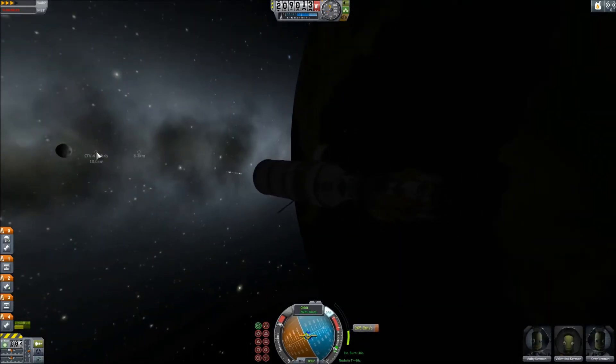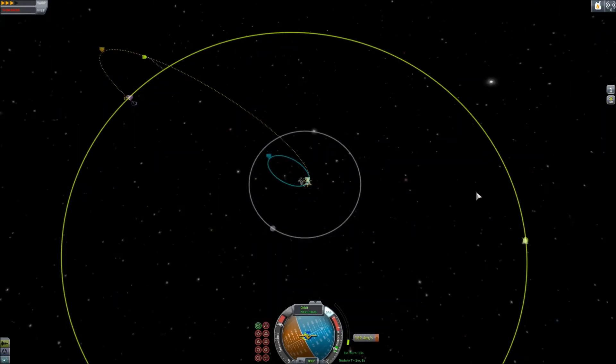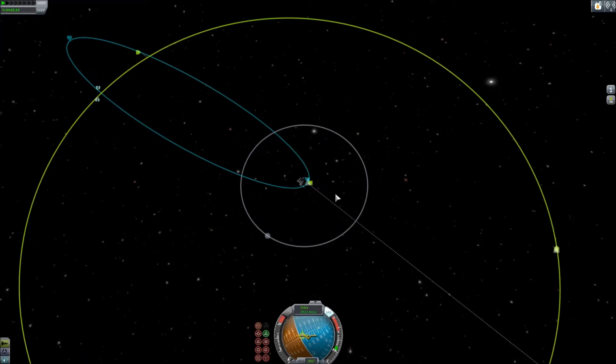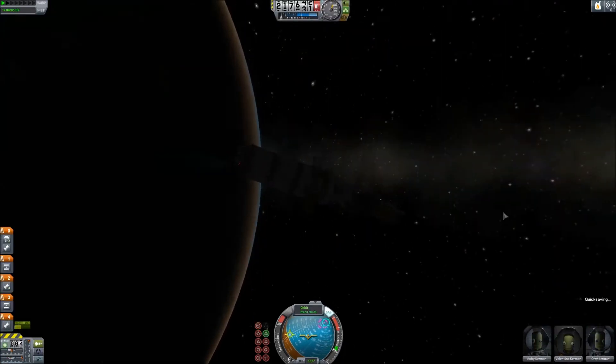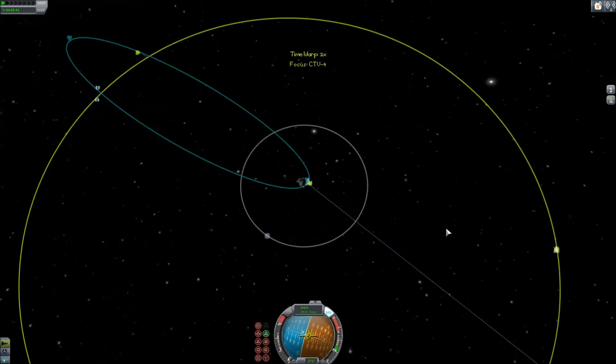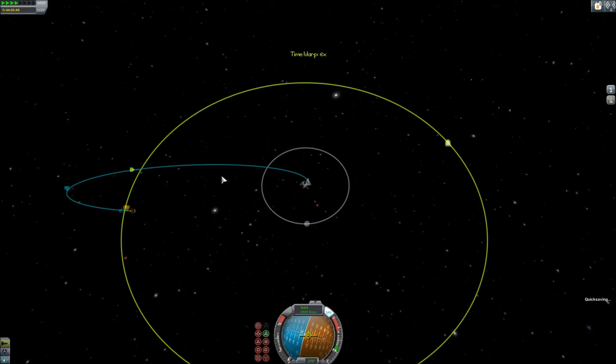The Osprey probe has a docking port on front, allowing it to dock with anything with a normal port. It contains two resource drills, a small resource tank, some fuel cells to power the resource drills, and a couple of solar panels to power it once in orbit. The Osprey's goal is to land at a high resource concentration, which has been mapped out by Midsat-1, and drill ore and return it to the Frontier Station.